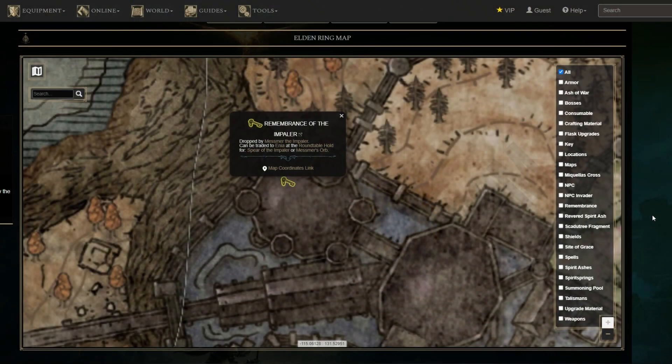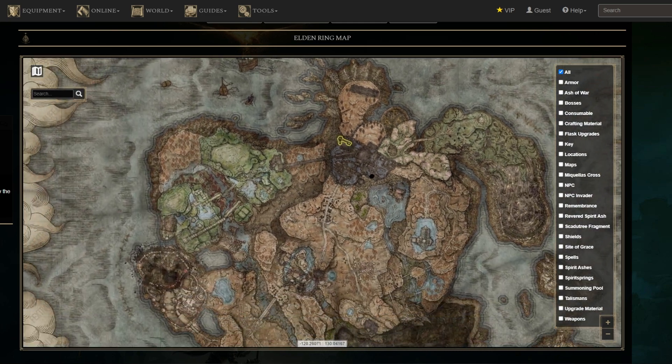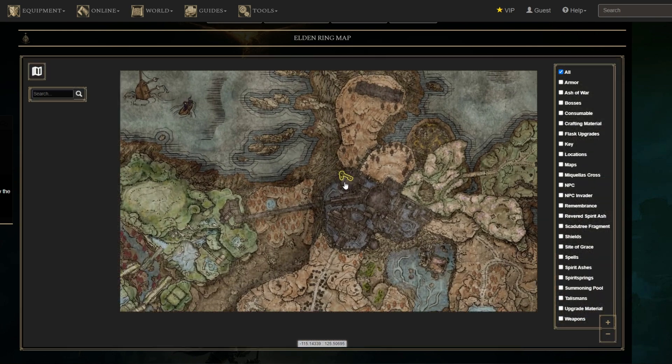To acquire the Mesmer's Assault Ash of War in Elden Ring, you must obtain the Spear of the Impaler, which comes with Mesmer's Assault as its default skill. You can trade the Remembrance of the Impaler at Aenea to receive this weapon. The Remembrance is obtained upon defeating Mesmer the Impaler.